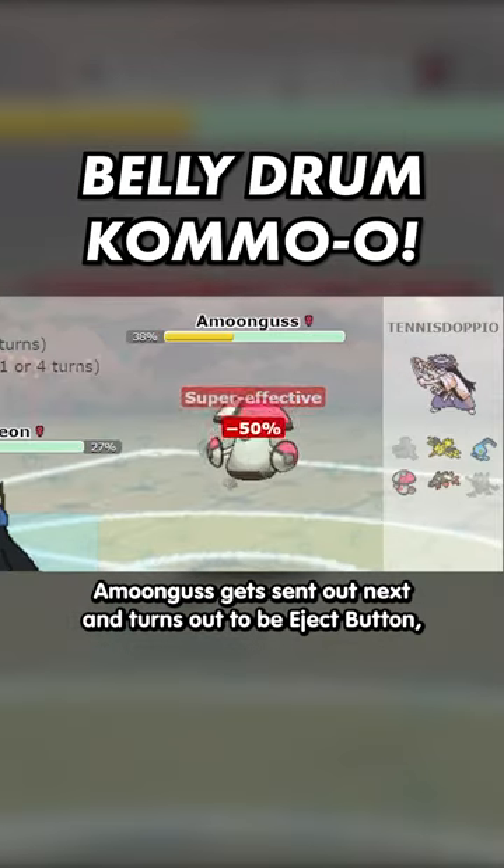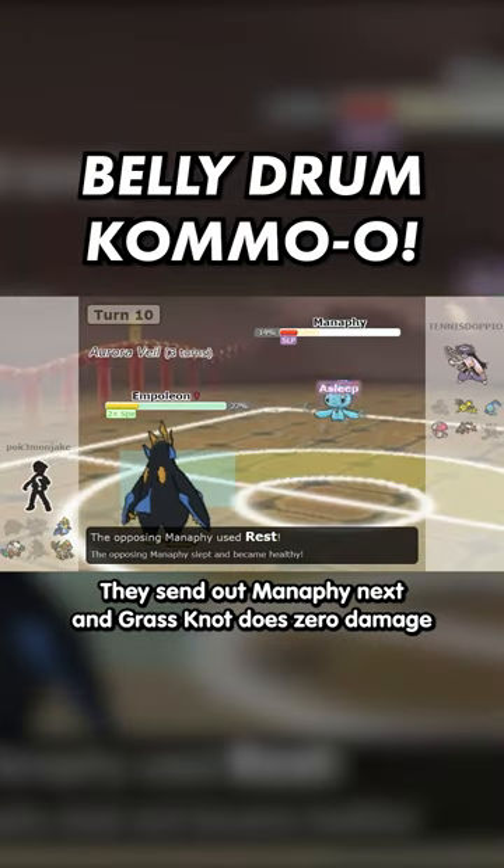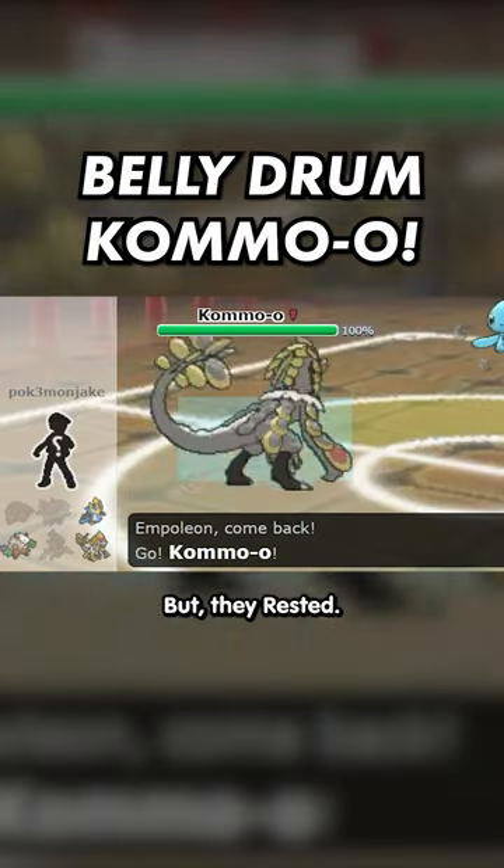Amoonguss gets sent out next, and it turns out to be Eject Button, so it's forced out when hit by Ice Beam. They send out Manaphy next, and Grass Knot does zero damage because it's one of the lightest Pokémon, but they Rested.